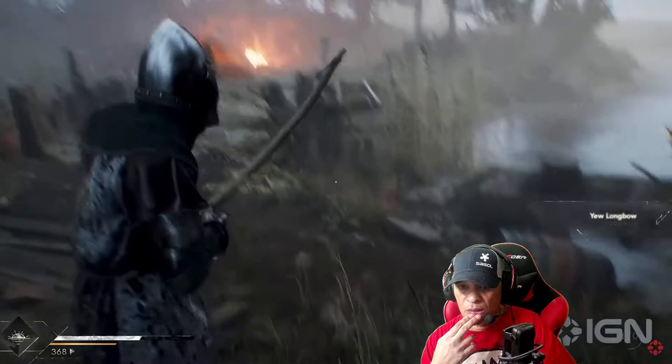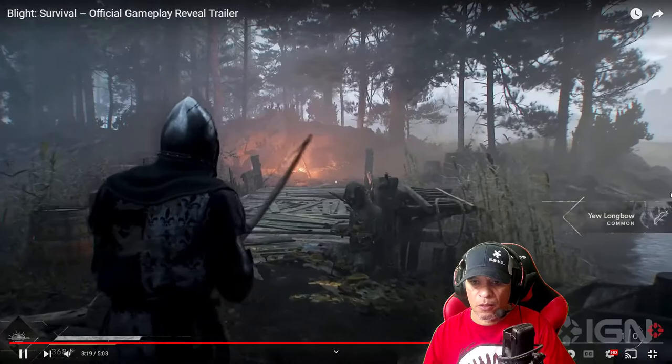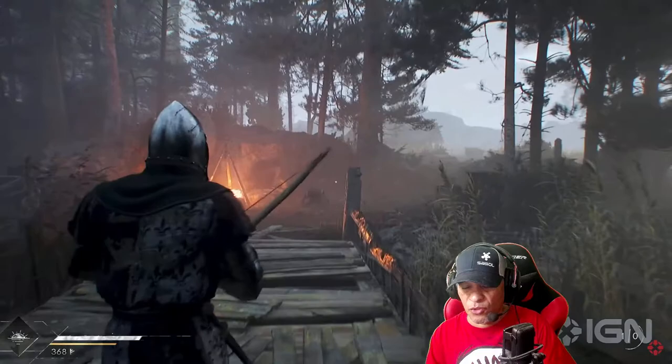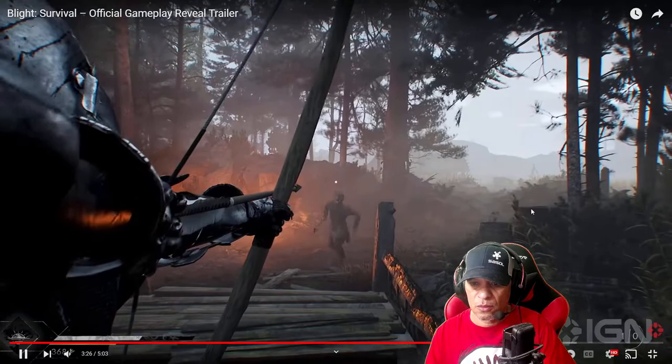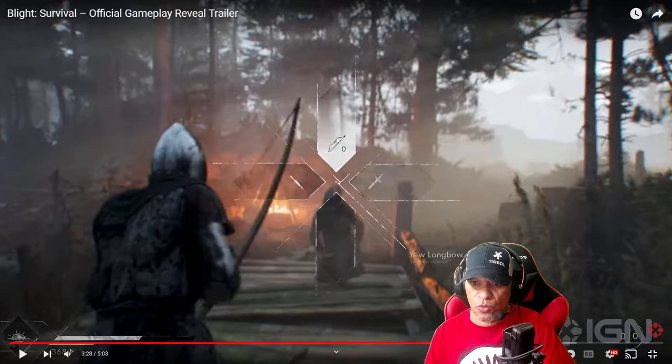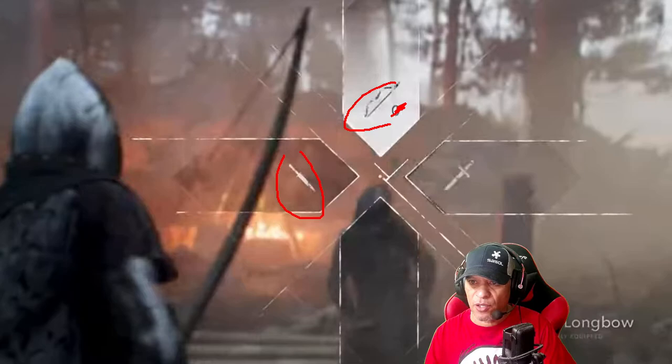Picked up a bow. Did you see that? Right here on the right guys — Longbow, common. I don't know if you can loot those arrows from that guy. Oh, here we go — nice shot right in the face. Let's look at that weapon wheel. You got the bow up here, and a dagger of some sort here, and the sword. Looks like he's out of arrows. That sword he just picked up, and this is the one that's equipped — the longbow.